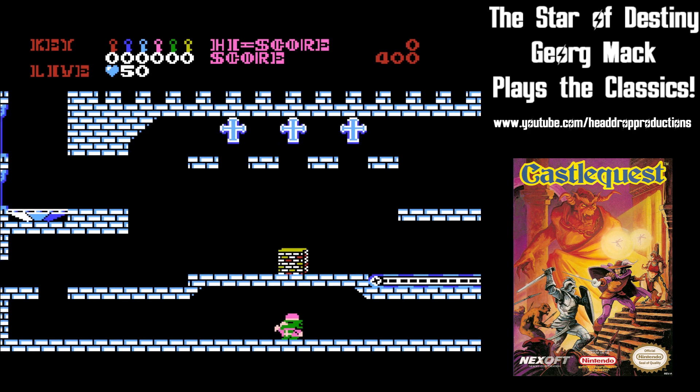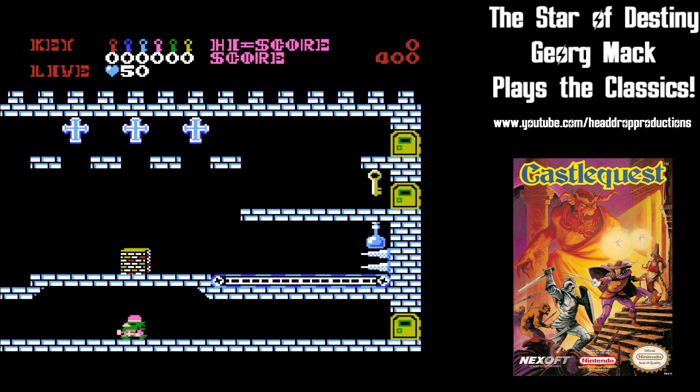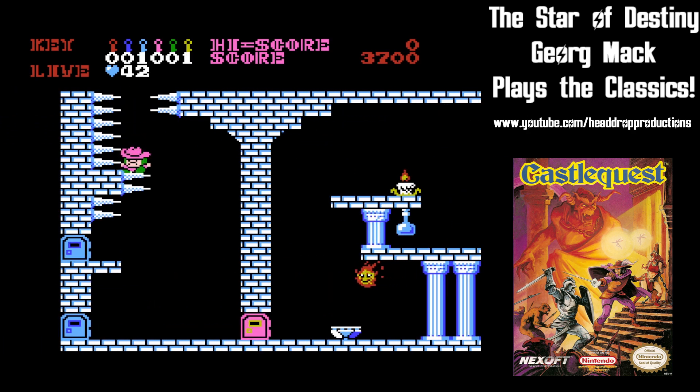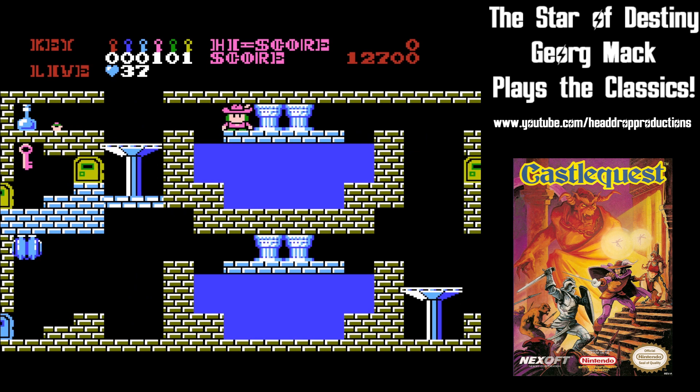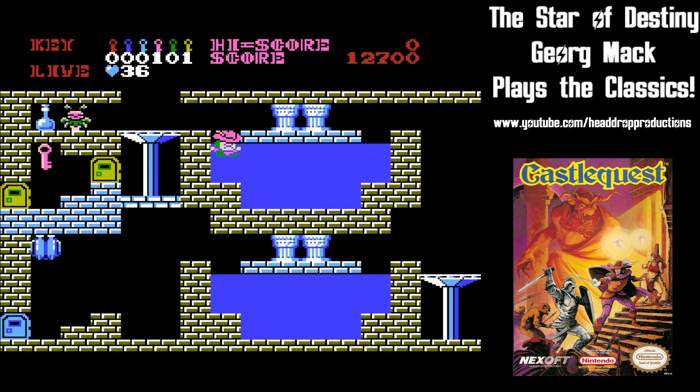When you enter a new room, you can scroll the screen to see what you're dealing with, as rooms are two screens wide. You start with 50 lives, and are liable to burn through them pretty quickly as you figure out what's allowed and what will kill you.